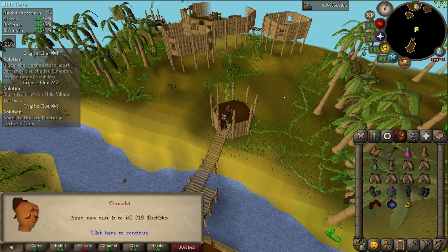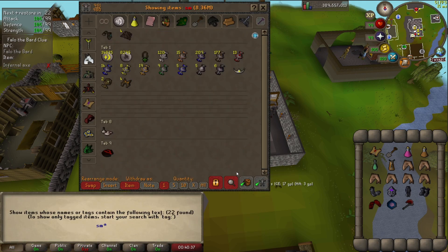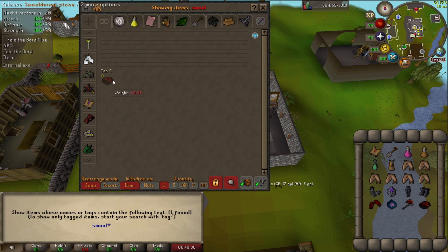Got a basilisk task next — another chance for the jaw. Trying to do a master clue here and I've got a step that needs an infernal axe, which I don't currently have. But I do have one smoldering stone so I'll use that. The new problem is I think there's another clue step that needs an infernal pickaxe, which I also don't have. So maybe next time I get a hellhound task I'll do some more Cerberus.